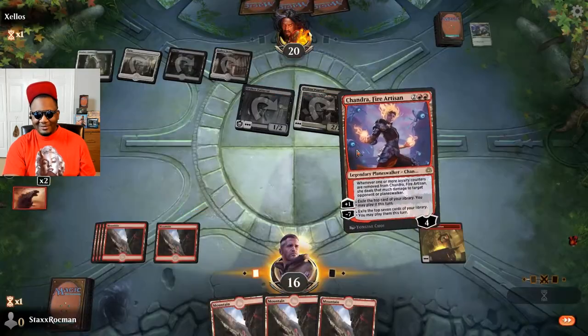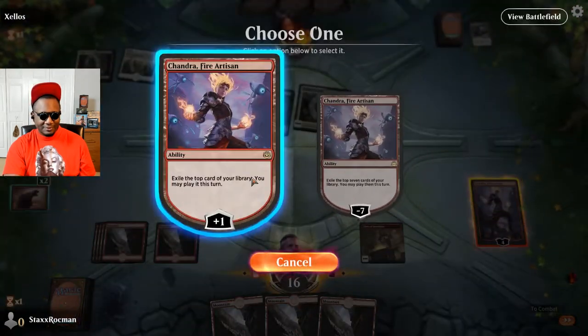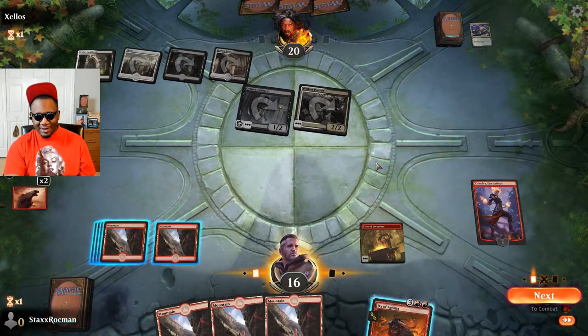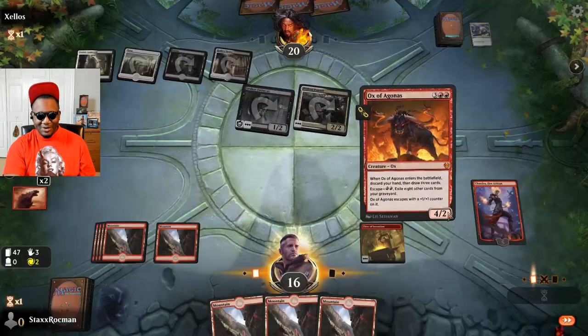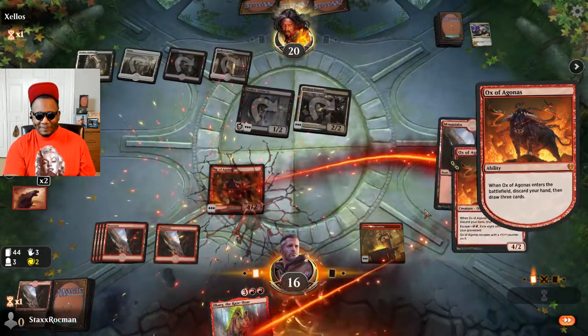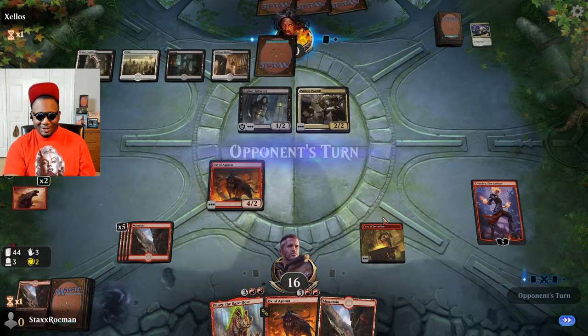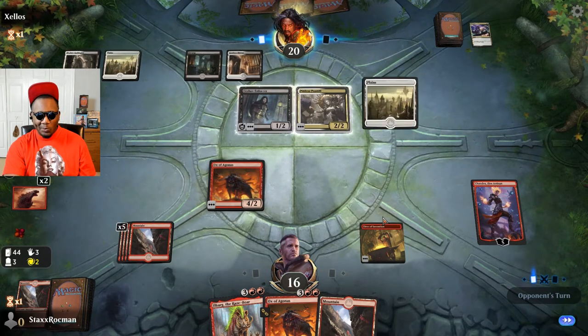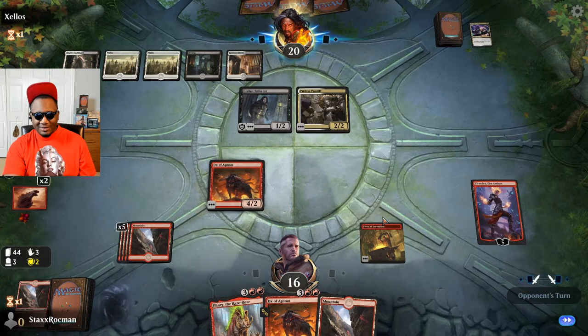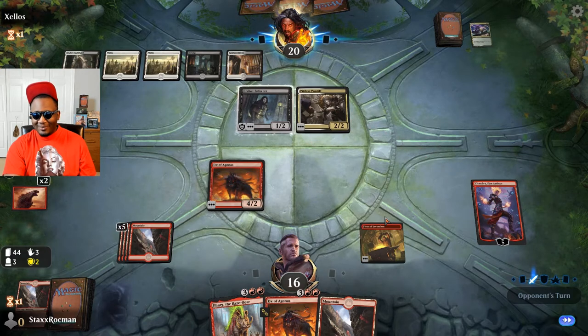What is going on with these lands? Chandra, please give me something other than lands. Something other than lands. I'll discard all of these lands. Just chillin' on defense now. Gonna kill my Ox? I'll let Chandra take the hit and he can take three to the face.